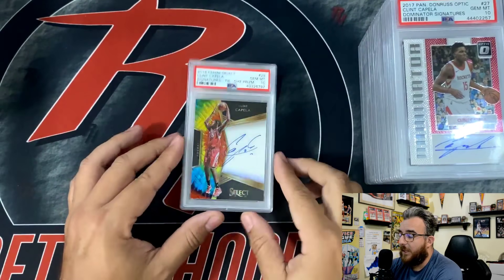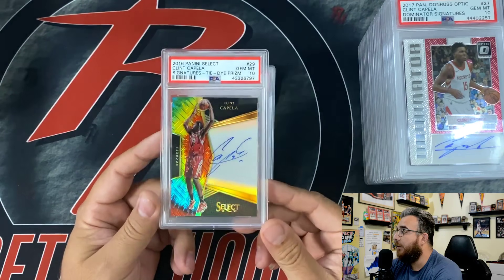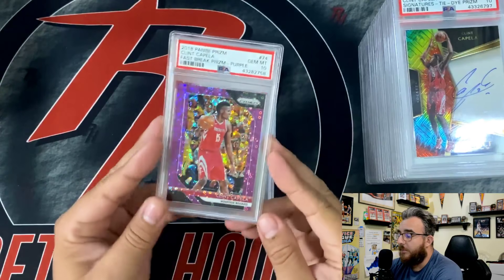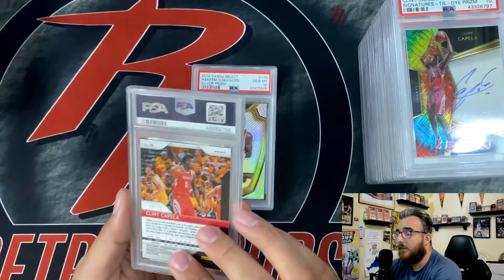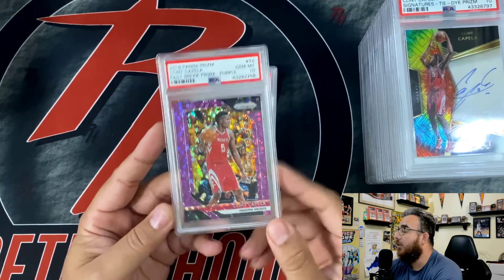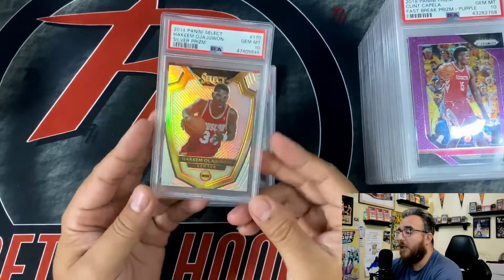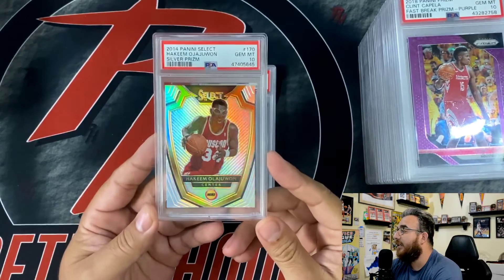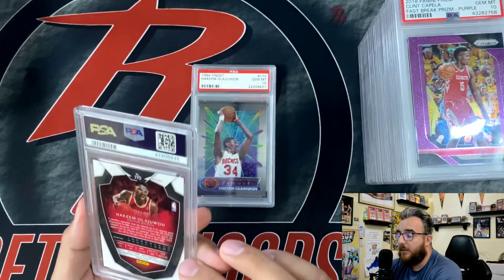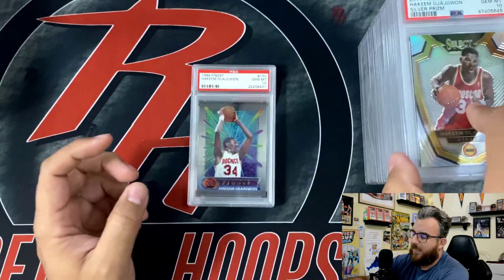Here's another one numbered to 49, in a 10. And then a couple of tie-dyes — I have a tie-dye auto to 10. Pretty dope, I like that one. Purple Prism Fast Break numbered to 75. Kind of a dope card there, in a 10. Olajuwon 2014 Select Silver, in a 10. This is another one where I might have paid more than the $100.